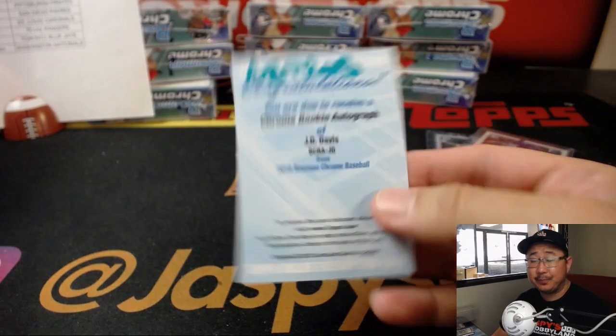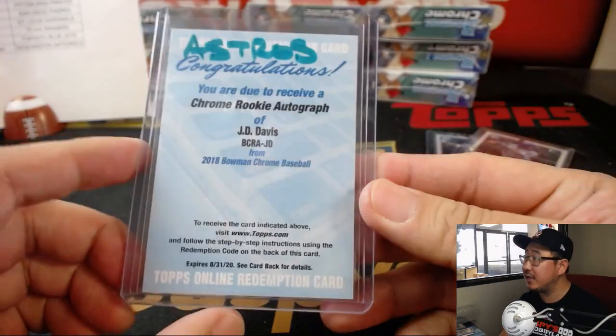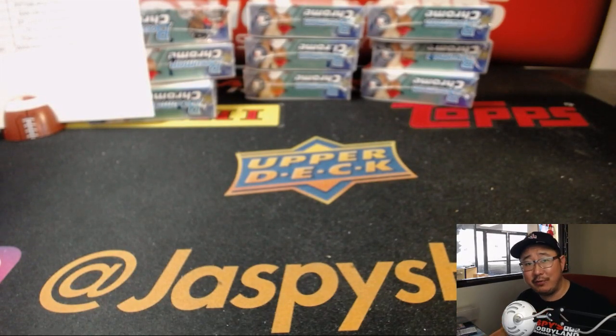There you go, ladies and gentlemen — a quick three-box break of the brand-new 2018 Bowman Chrome Baseball HTA edition. More in the store on the website, jazpiecehobbyland.com. Please go check it out and join our breaks if you'd like. Thank you. We'll see you for the next one.